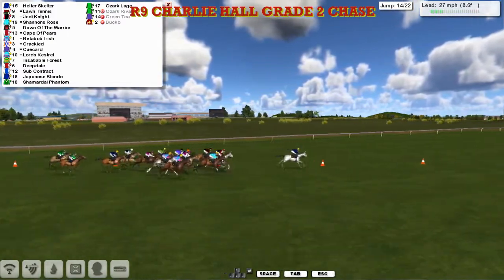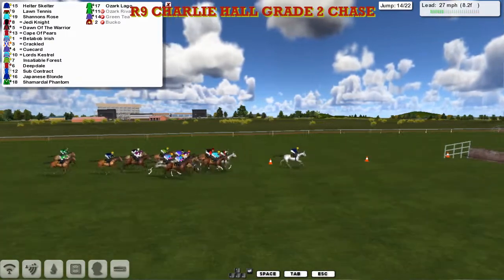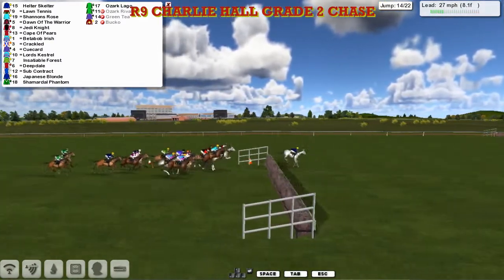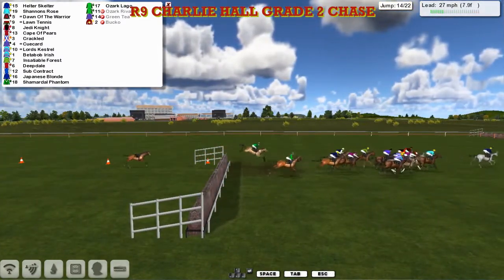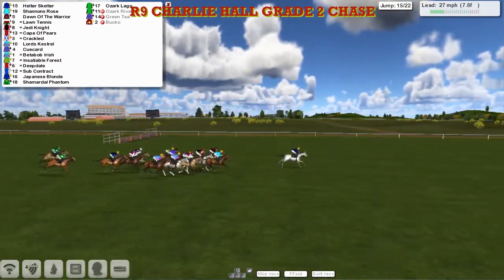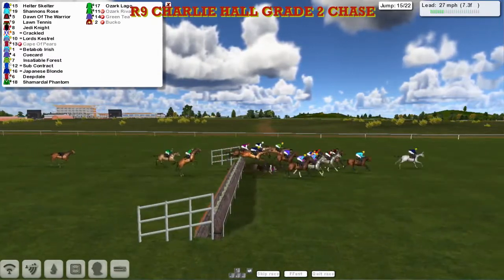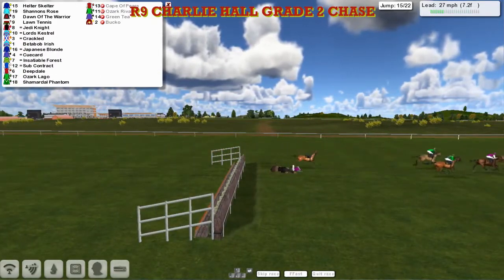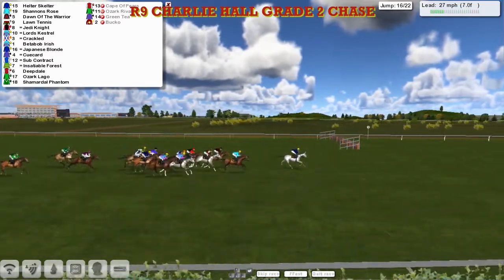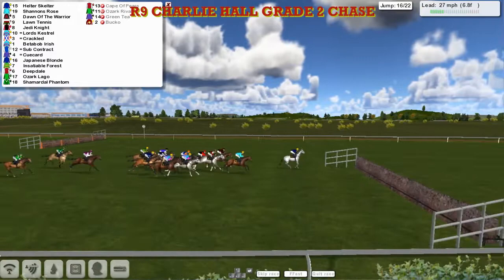As they make their way towards the next, Helter Skelter skips over that one. With a good lead of three — I thought it was a fall, there was a cone on the side of the fence that looked like a jockey. As they get to this ditch there is a fall this time, and it looks like it's one of Darren Thompson's — Cape of Pears that's gone. So quite a few casualties in this then.